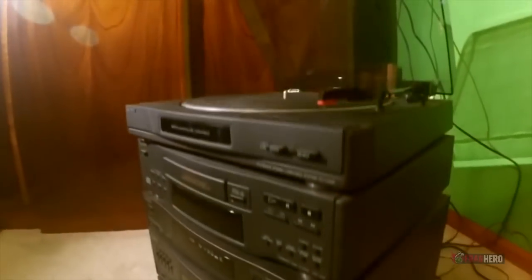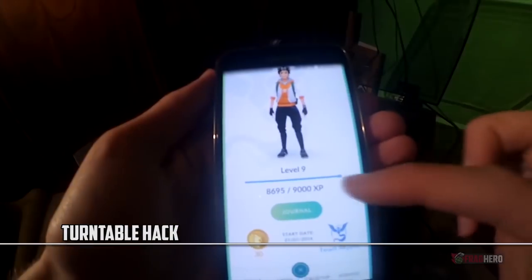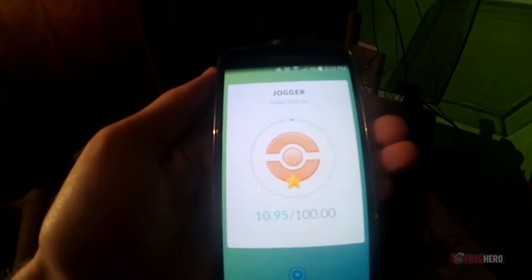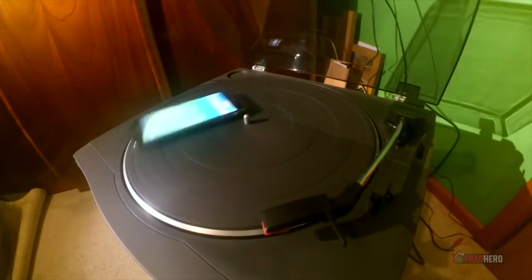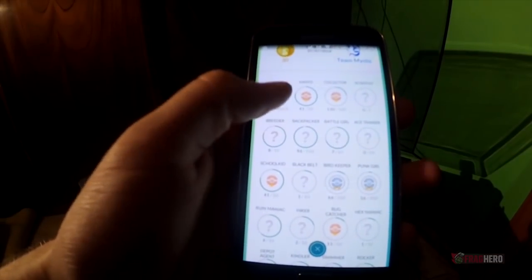For the people who get pretty nostalgic about the times when music came out on vinyl discs, we have the best cheat out there. Instead of walking those long miles to finally get your Pokemon egg to hatch, you can try to put your phone on a turntable and let it spin until the baby pocket monster opens its eyes to the world. This method is definitely safer than the one with the walking dog and it seems to be pretty effective too.